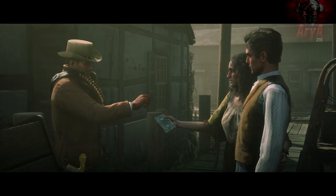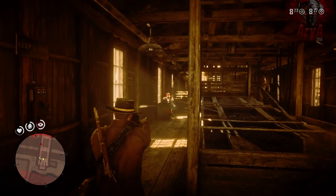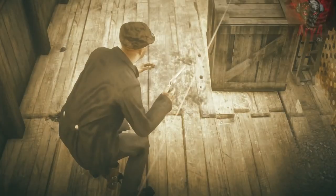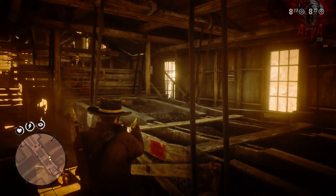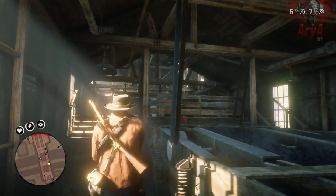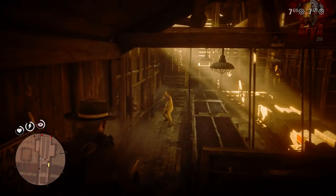We've talked about the storyline and the characters, we've talked about the graphics and the music, but how is the gameplay — the most important thing in a game? Well, the game is really fun. Rockstar has designed this gigantic, massive world that you can just lose yourself in. You can do anything — you can hunt, fish, rob people, kill people, help people. You can do anything.